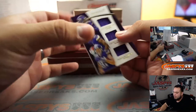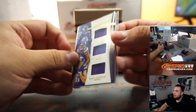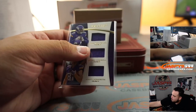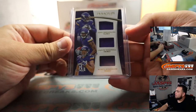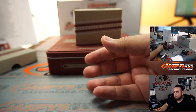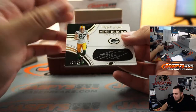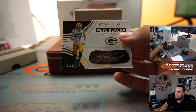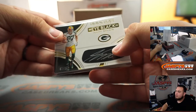We have a Triple Relic — Teddy Bridgewater, Laquan Treadwell, and Moritz Böhringer, Minnesota Vikings, numbered 40 out of 49. That's going to Reed as well. Now we have an iBlock autograph, 97 out of 99, little Jordy Nelson — there's a little white chip on that corner. EA with the Packers.